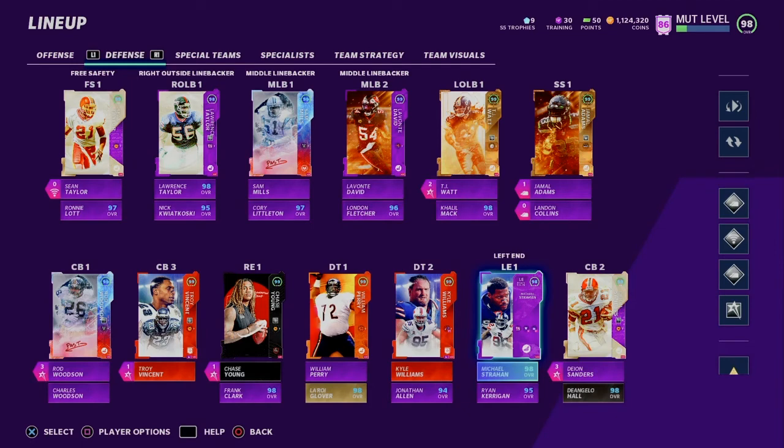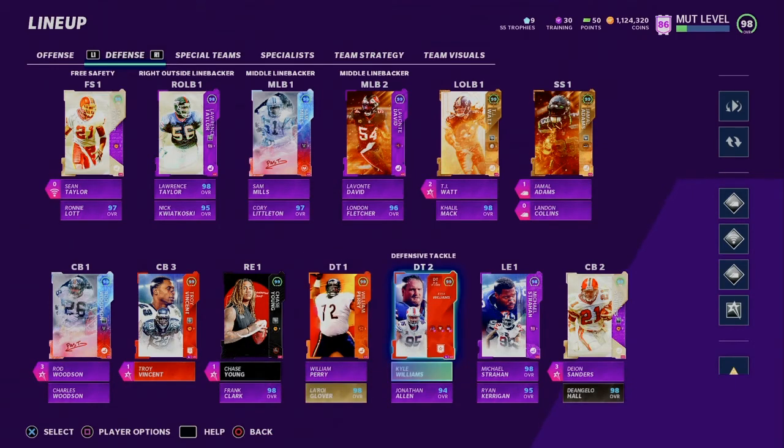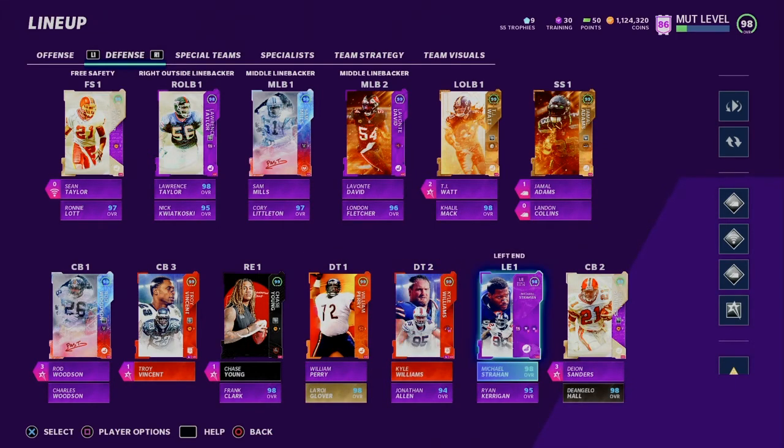Actually, if I get 6 more Run Stuff, Lloyd Glover will be at 99 overall. So then I can also get rid of Kyle Williams and get another 300,000 coins back in my coin stack.